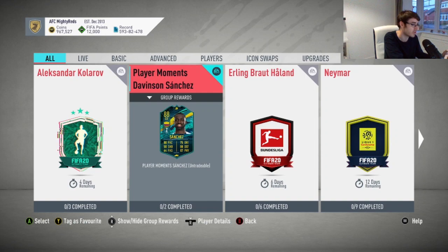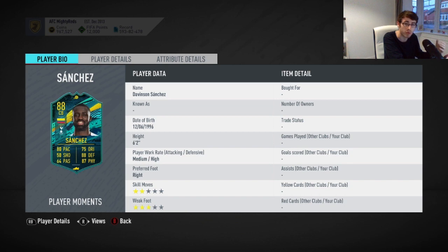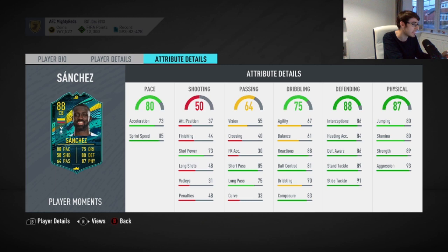Finally something loads quickly. Two stars skill moves and three stars weak foot — that's fine for a centre back. Good work rate at Medium/High. Obviously good to have that high defensive work rate. Six foot two in height as well — very good. Into his in-game stats: really, really strong pace and defending. Absolutely superb. Standing tackle, interceptions — basically all his defensive stats and physical stats are really awesome. 80 stamina for a centre back is fine. It's not obviously the best but I don't think it'd be too much of an issue.